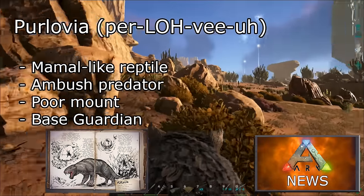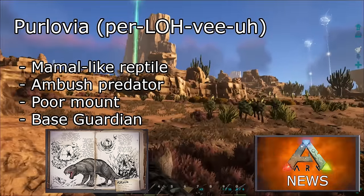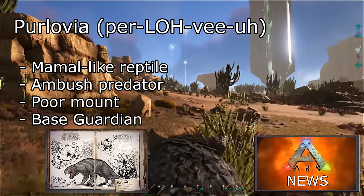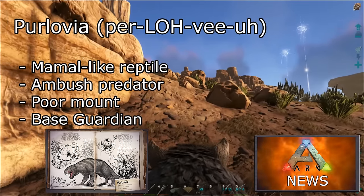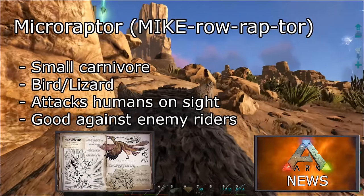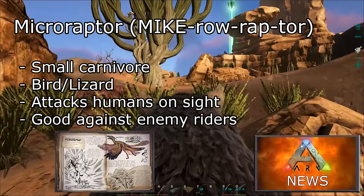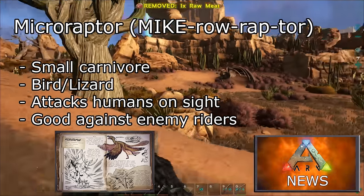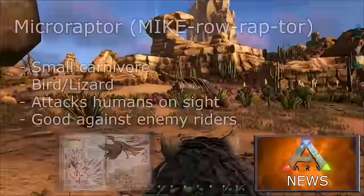The perlovia — a type of mammal-like reptile that is a vicious ambush predator. It does not make for an effective mount but can act as a guardian for bases or villages, or in staging an ambush. They burrow into the ground to hibernate but will burst out and attack any prey found wandering by. The microraptor — a small carnivorous dinosaur that looks like a bird with a lizard's face. It will attack humans on sight and is great for use against enemy riders, as it will prioritise attacking the human and ignore the mount.